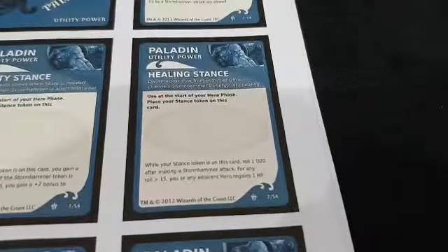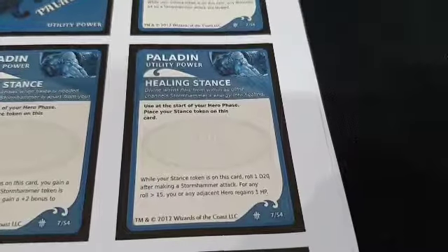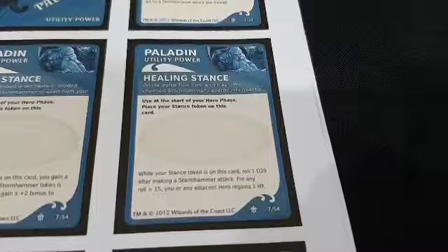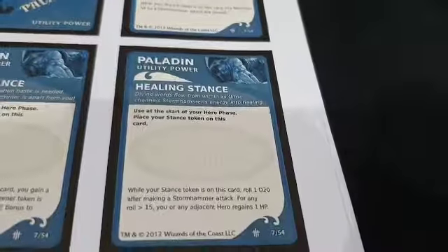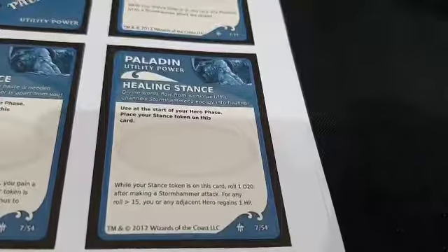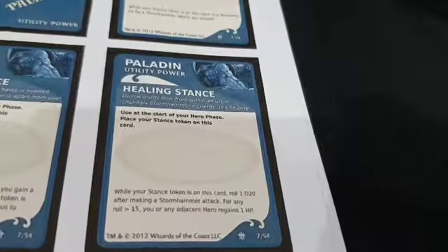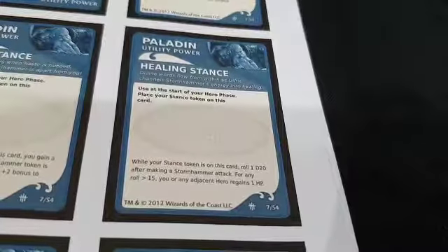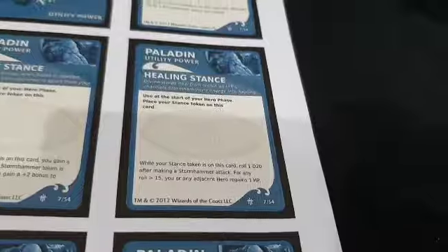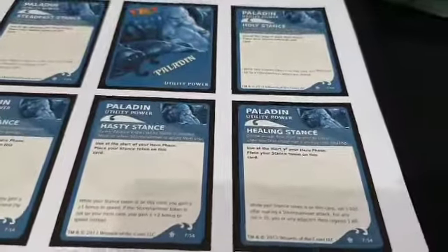Healing Stance: while the Stance token is on this card, roll a 1d20 after making a Stormhammer attack. For any roll greater than 15, you or an adjacent hero regains 1 HP. Healing is not free — you still have to roll high. But it allows you to keep this in your utility array and use it after any Stormhammer attack, rolling again for a chance at healing. So if you roll to attack the Wraith and have the stance active, you roll again, and if you needed healing and rolled high enough, you get it.